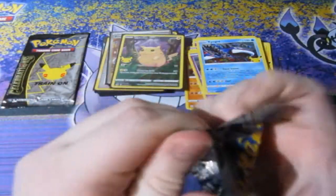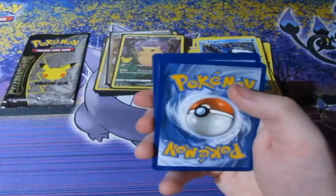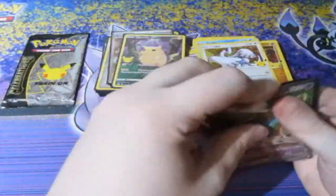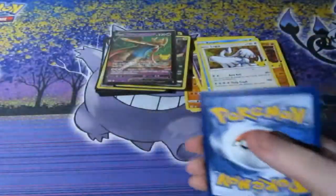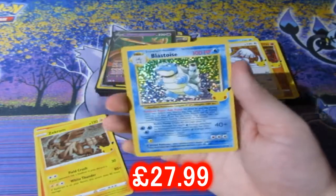Two packs left. Next pack: Crobat, Kyogre, Zacian, and Eelektross — nothing there. Final pack of destiny from this Prime box. Can we end off with a big hitter? Here's your code and it's gone. Hoopa, Zekrom, Full Art Pikachu — and we end off with a Blastoise! There we go, with a beautiful swirl as well. That is nice.